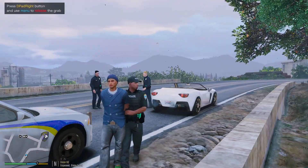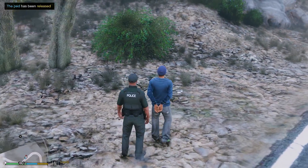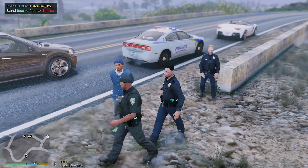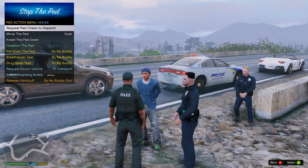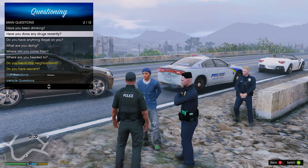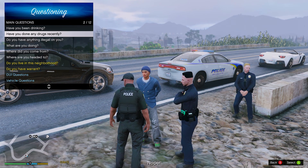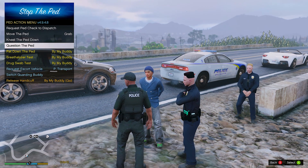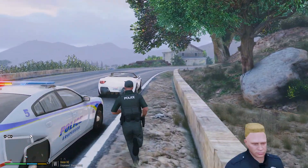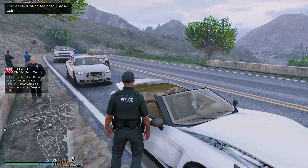Right this way, sir. I wonder if he's using any of the drugs — we're going to have to ask him. Sir, I do have some more questions for you. Is there anything in the vehicle we need to know about — any more drugs? Nothing in the vehicle? Have you had anything to drink today? Any alcohol? Any drugs? Go ahead and stay right there. You guys keep an eye on him — I'm going to search the vehicle. We also got to do a drug test to figure out what those blue crystals are.